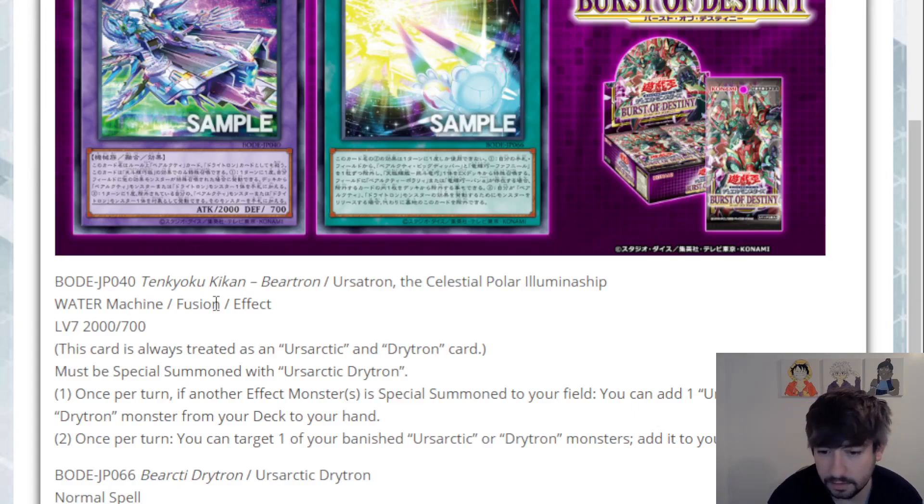It's a plus — it doesn't plus on its own, you do have to be able to make this and have other extenders outside of it, but once you do, you start to replenish and get some pluses turn after turn. Second effect: once per turn, you can target one of your banished Ursarctic or Drivetron monsters and add it to your hand. That makes it a little better because you can make him add a card back, use that card to summon, and then get another search with the first effect. All things considered, it's a pretty good card.